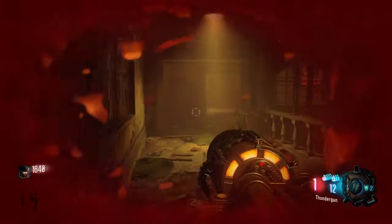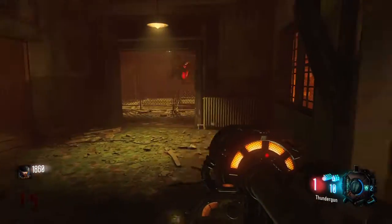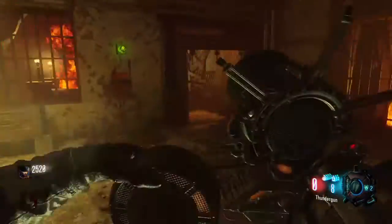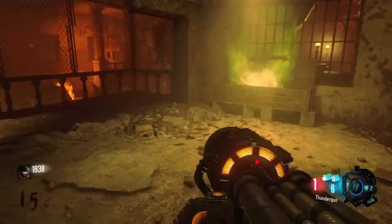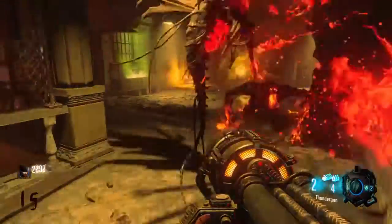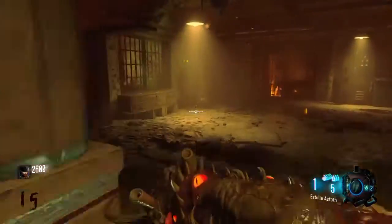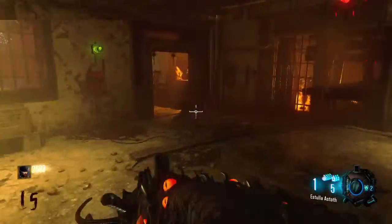We got the Thunder Gun back. I'm getting a lot of points for killing these guys. These guys are so small — they're kind of like the Nova Six crawlers. They actually explode when they die. No more box weapons — I pretty much have the best guns in this map, possibly the game, so this is good.